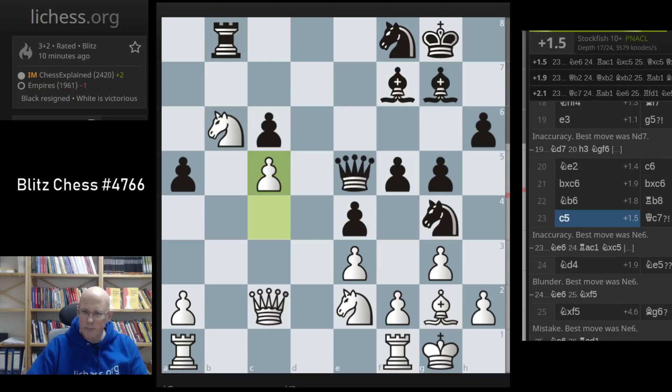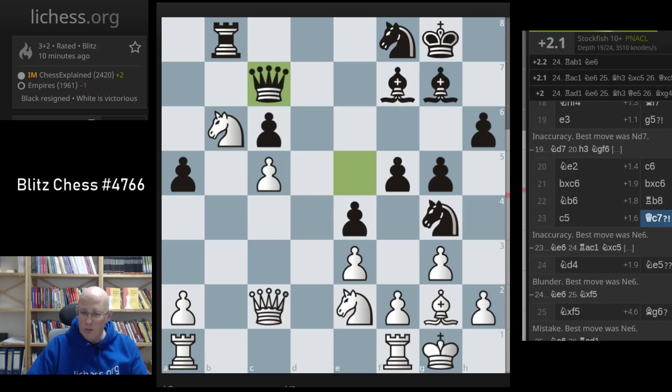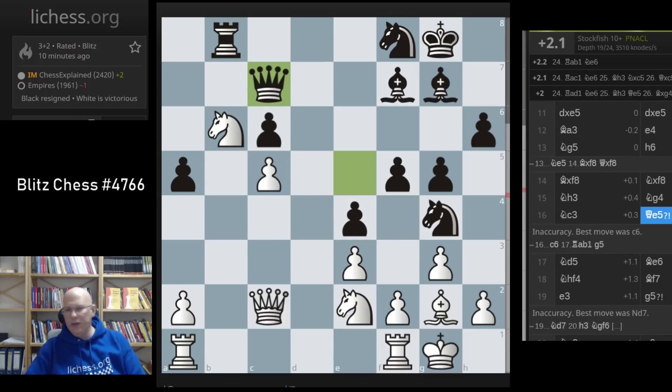D5, yeah. Queen c7, and after knight d4, it's basically over. Yeah, that was interesting.